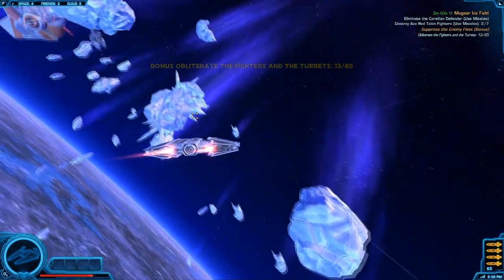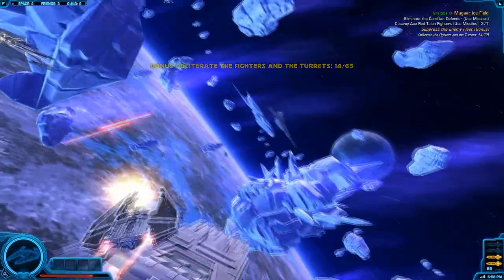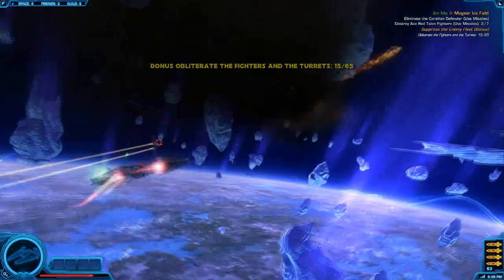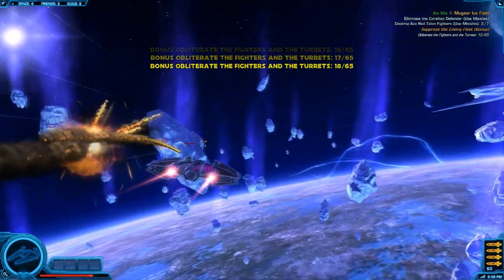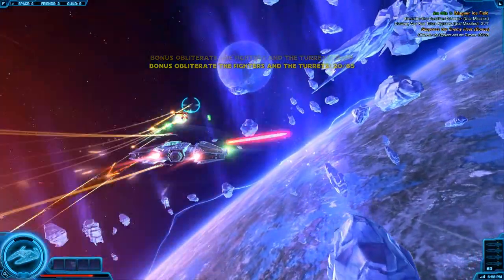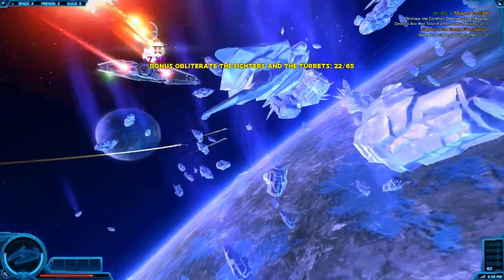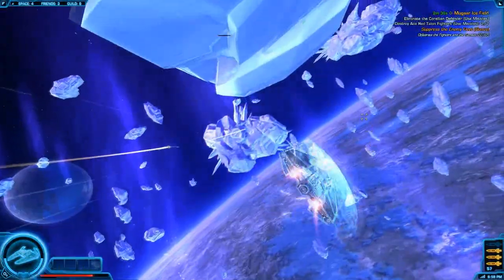It's again a rehash of the previous engagement, but it's fun. You can still fly around and knock out all the turrets, hit the shield generators. There is of course the bonus quest to destroy a bunch of these little Sith fighters — they don't put up much of a challenge at all. Here we go with two more red Talons. There's a giant group of ships you can just launch missiles into at your leisure, but watch out for that little ice fragment there as well.